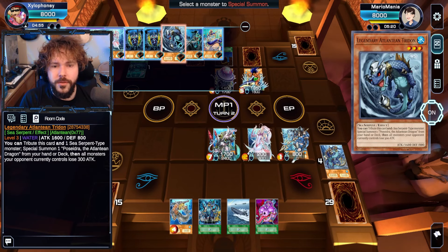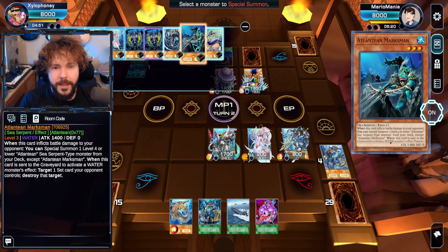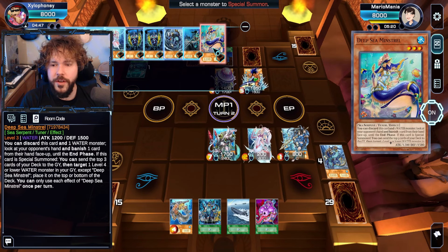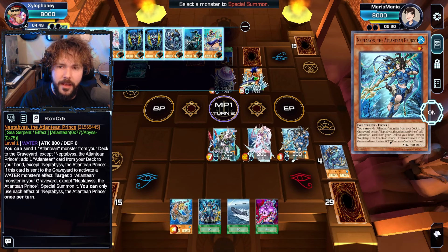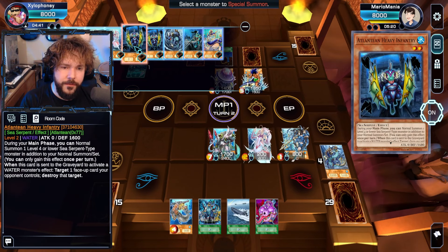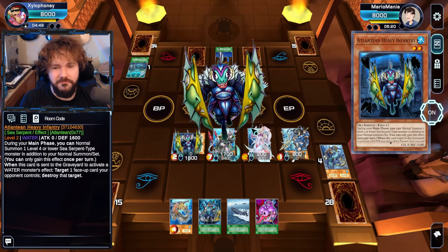What can we now go into? There are a few wonderful options. We can go for an Atlantean Marksman, but he will not be able to break anything on his field, so we should not do that. We can go for the Minstrel and do a little bit with that. Everything else on the field doesn't have a ton of use, so we're just going to use Heavy Infantry for its side effect.